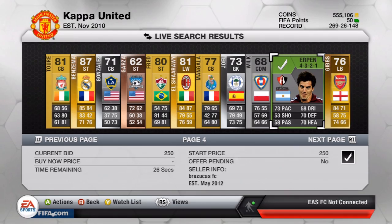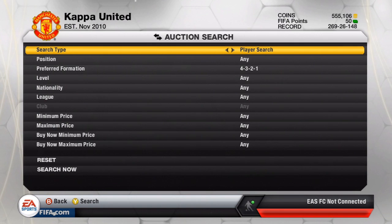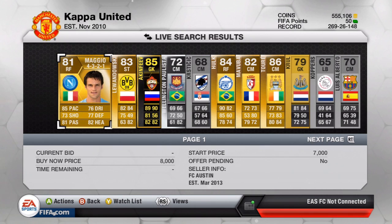Our second number was number 1 — between 1 and 50 we did get number 1, which is quite rare. So the very first player that pops up will be our second player for this hybrid. That turns out to be Maggio from Napoli. We've got Maggio and Erpen, the Argentinian center back. I'll find a cheaper version of Maggio since he's listed at around 8,000 coins — you can probably get him for about 1,500.